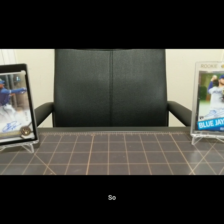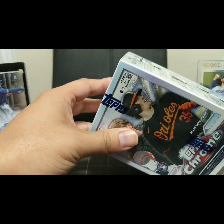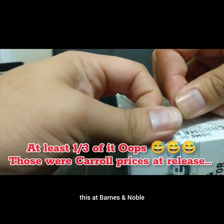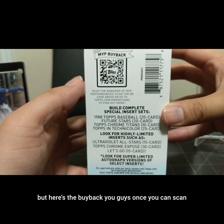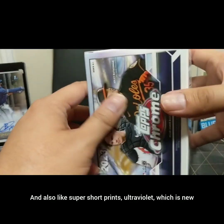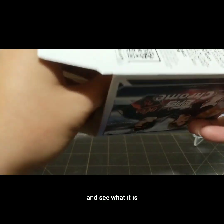I wanted to open one up on camera, so let's get into it. Like I said, you're going to get those Blaster Exclusive Sepia and Pink Refractors, and they're pretty nice. Hey, if you can get a Gunnar Henderson in a Pink Refractor, you've already made back your money. I got this at Lawrence and Noble for a little bit of a discount - about seven bucks off. You guys can scan that QR code. The baseball inserts, Future Stars, super short prints, and ultraviolet which is new. A lot of rookie autographs here. I just want to open one up on camera and see what it is.